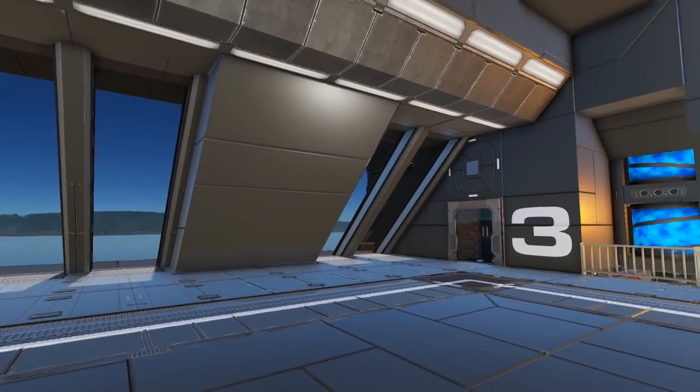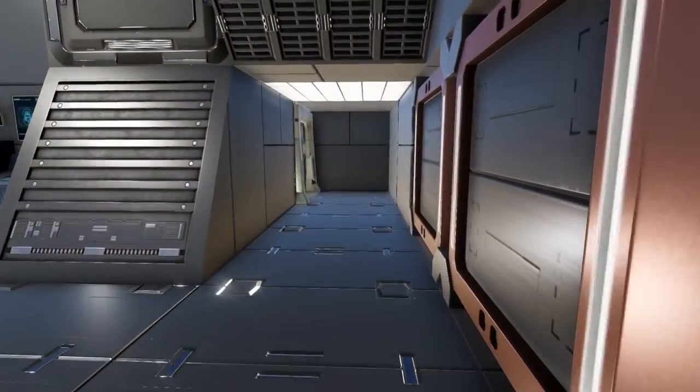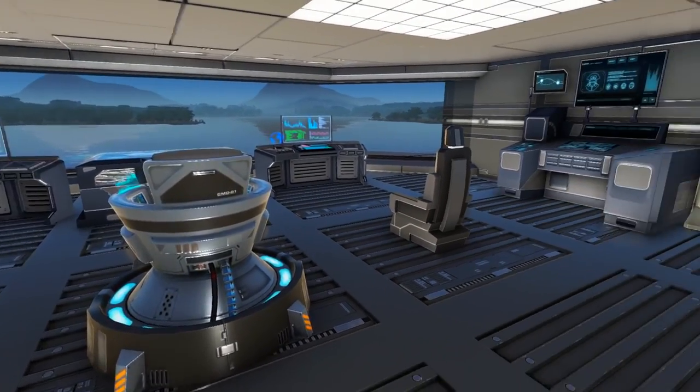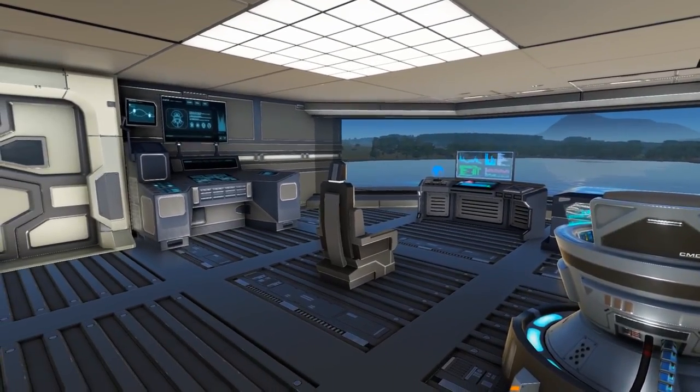We also have nice windows along the sides giving you a good view outside the ship. Walking past the cargo boxes on either side, you will pass through a doorway into the bridge area where we have a pilot seat, two passenger seats, and of course our necessary decorative displays.